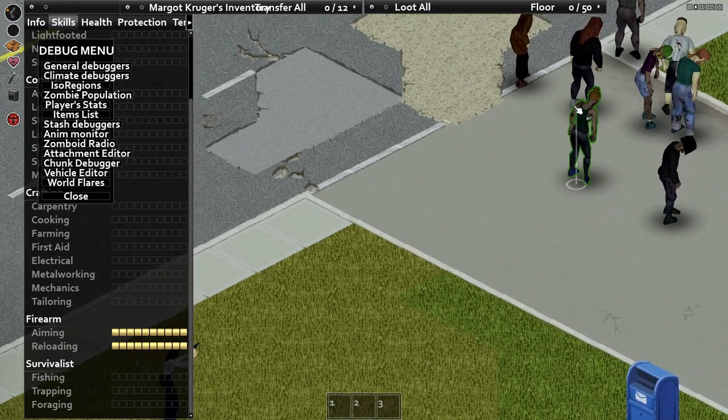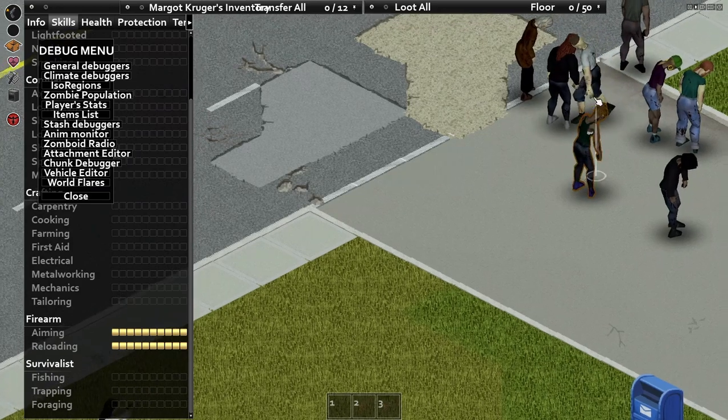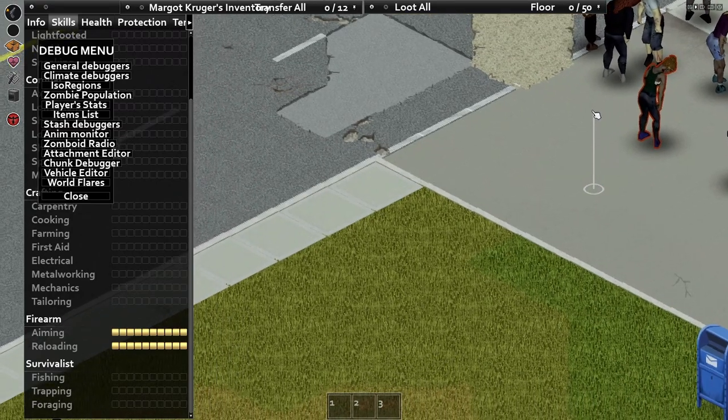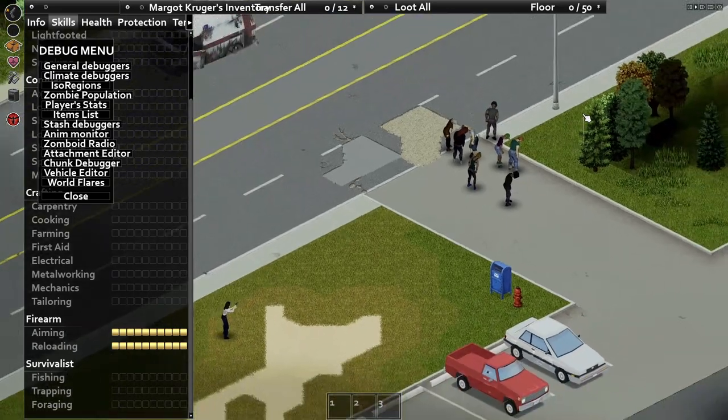Onto the more interesting skill: aiming. Much like reloading, as your aiming skill increases you get better at everything — increased range, speed, and critical chance. Unlike reloading, there's a breakpoint at which you become efficient, and that's level 2. I'll have to go a little deeper to explain why, so be patient.